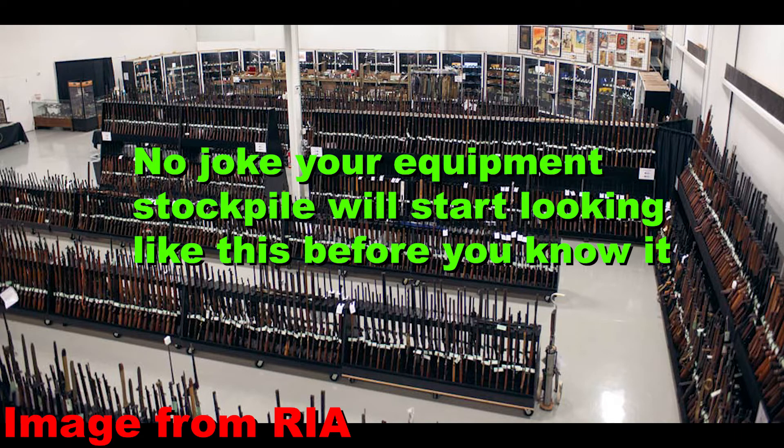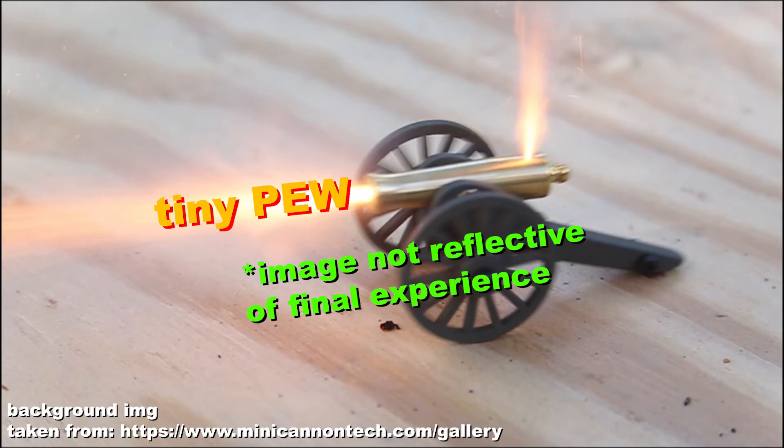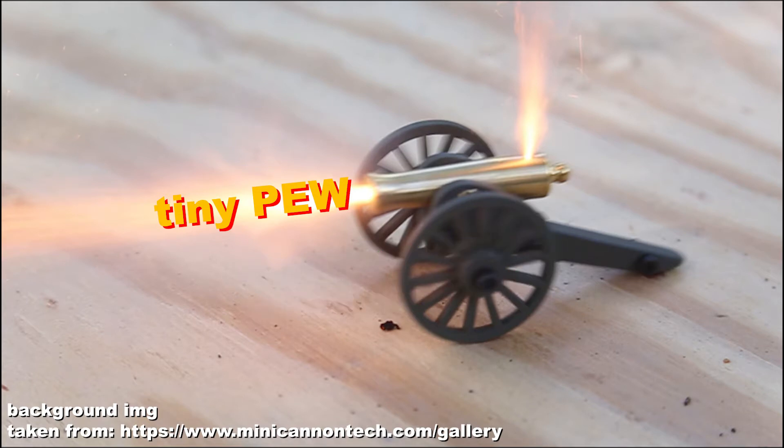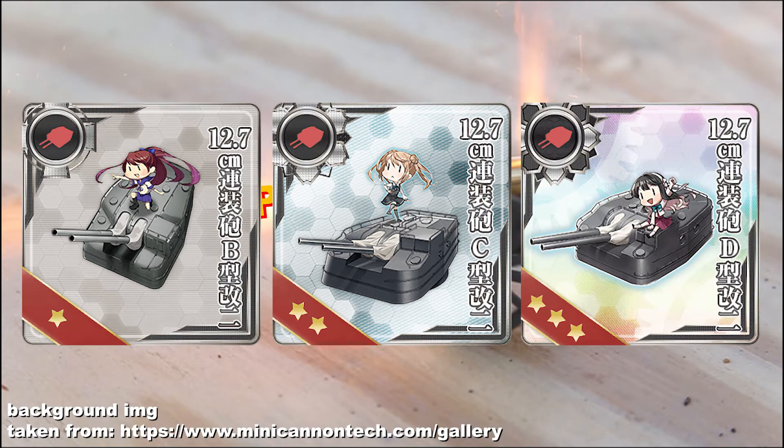Let's start with guns. There are plenty of guns to aim for; many are found on event ships. However, many can be gotten from outside of events. We will go over them starting from small guns. The most common kind of 12.7cm gun you would want to stockpile are the B-Kai-2, C-Kai-2, and D-Kai-2 guns.